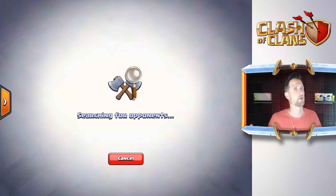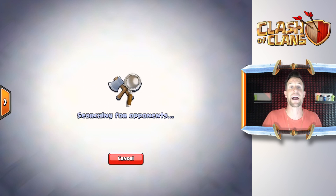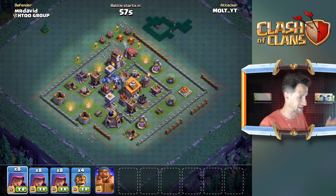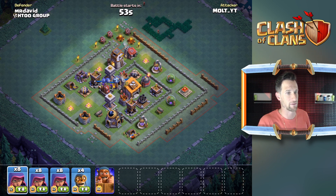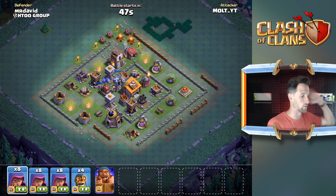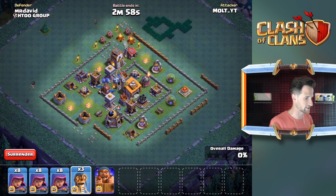You guys know me as an almost maxed out player - I like just trying random stuff, playing stupid decks because that's fun. But for those of you that aren't maxed out, I totally understand why you play meta decks because it makes sense, you gotta have some way to come through and win. So we're playing with bombers and archers - this is a fairly common strategy I'm seeing, and I've been attacked with it a bunch.